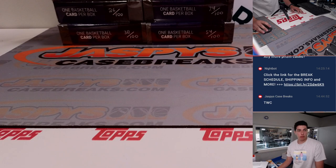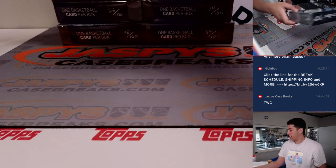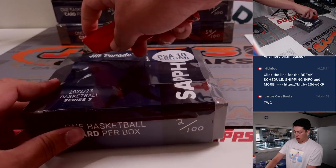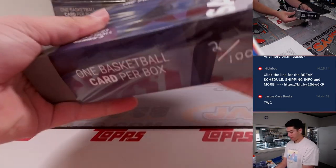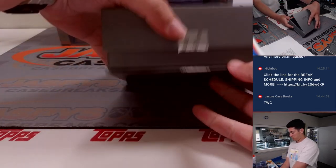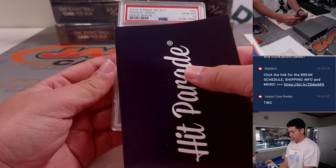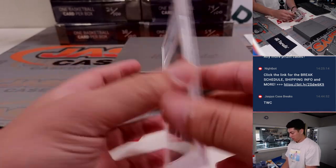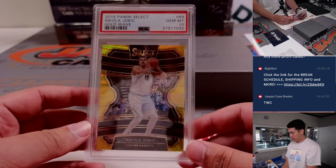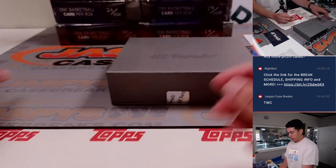I'm going to pull up just a little sell sheet picture from our website to see what some of the sell sheet hits are. This is it — first box, good luck everybody. Should be one PSA 10. First hit: 2019-20 Panini Select Nikola Jokic, Gold Wave from Tmall — those are shorter printed. PSA 10 going to Denver. CJ with one of his filler spots. Nice start.